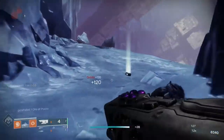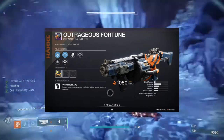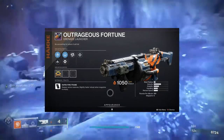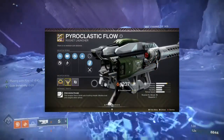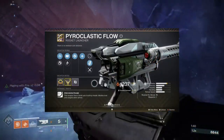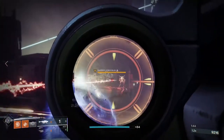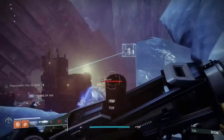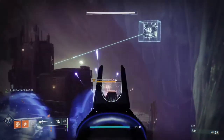For the heavy slot, I wanted to use the Outrageous Fortune Grenade Launcher because of the solar splash damage. But I accidentally deleted it, and after giving Zavala 2000 tokens and not seeing a single one, I gave up and used Pyroclastic Flow. Since it's about to be sunset in five days at the time of recording, you'd probably be best using Outrageous Fortune, or a new Solar Splash Damage heavy weapon instead.